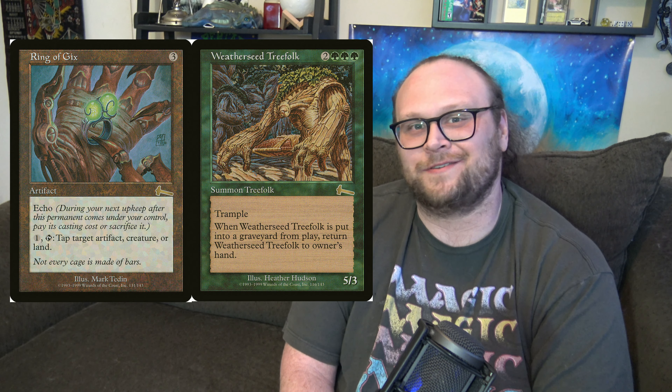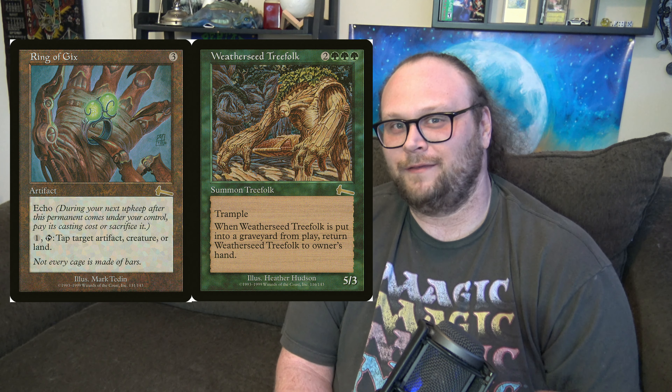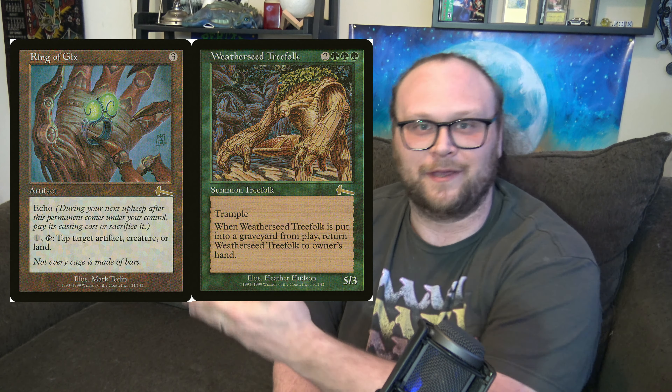Instead, I'm just going to run through everything in this set that is on the reserve list so that you have that information, but I'm going to focus on some stuff that's a little less well-known for the real list. There's some pretty famous stuff in the set on the reserve list, like Deranged Hermit, Grim Monolith — which is the most expensive card in the entire set — Palinchron, which untaps a bunch of lands. Memory Jar is an infamous card in Magic history. Second Chance gives you extra turns. Radiant Archangel is actually relatively cheap and it's a fun little commander if there's a lot of flyers at the table.